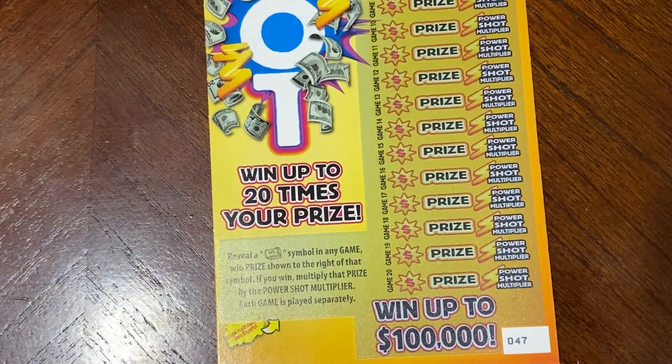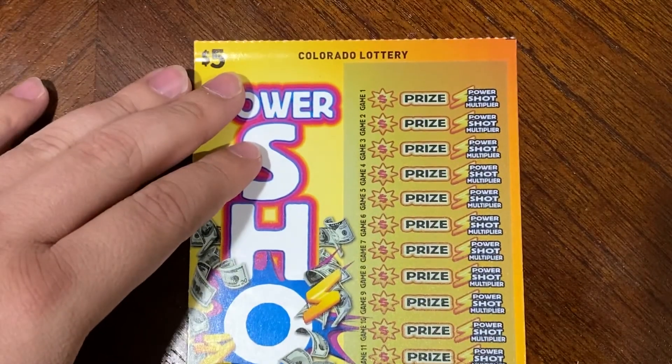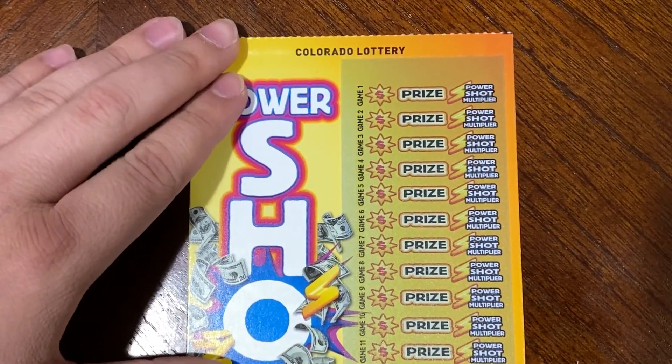On the Power Shot, we are just looking for this roll of money, and that's the only symbol we're looking for. We also get a multiplier if we find that symbol.